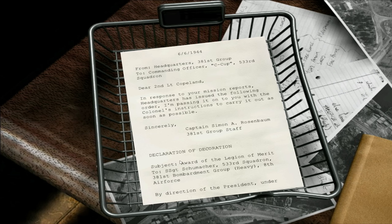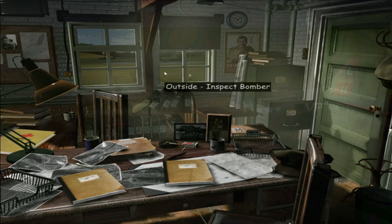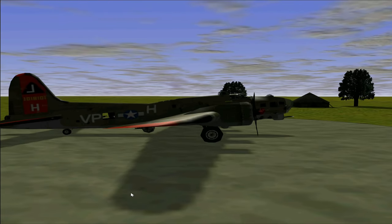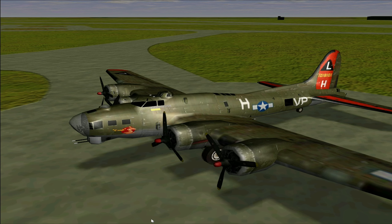A letter to Second Lieutenant Copeland from Captain Simon Rosenbaum, 381st Bomb Group: in response to the mission reports, HQ has issued an order to carry out as soon as possible. It's the awards — Schumacher's behavior was cited by his commanding officer and the review committee concurs with the decoration. Fantastic — well done Schumacher! Quick pop outside to look at the bomber — she's looking good. We'll get the 12th bomb marker painted on, three more kill crosses, and she does look pretty good. A couple of holes to patch up, but engines and all main control surfaces are fine. We'll be good to go for hopefully lucky number 13 next time. Thanks so much for watching!